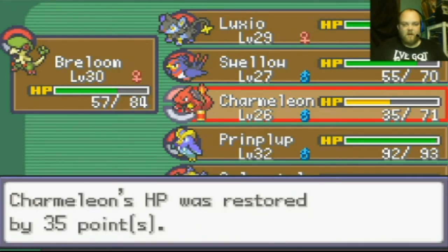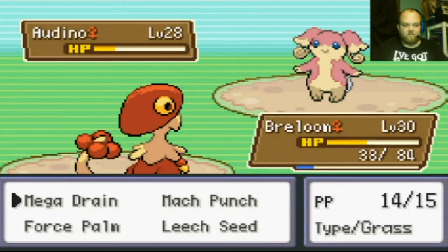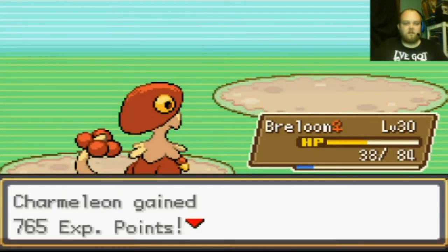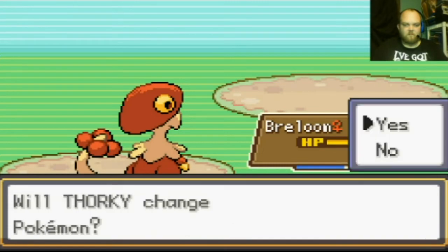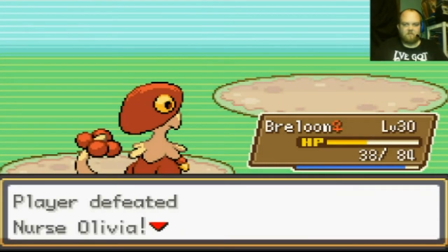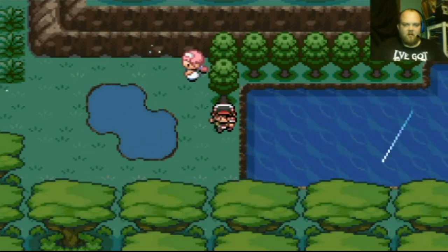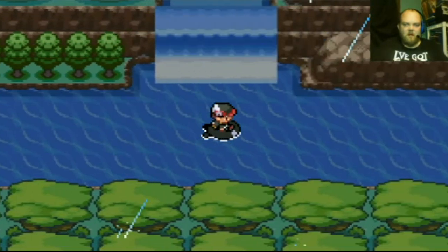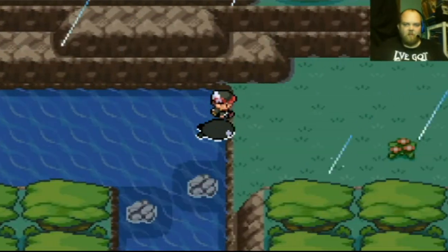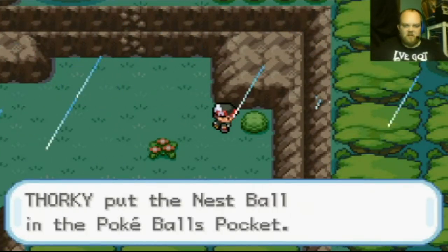Charmeleon sucks, I said it, fight me. There's a waterfall — that's for Rock Climb. Found a Nest Ball. Going up here — there's someone higher level than me. If I can get it to learn Ancient Power, it could be a Yanmega.